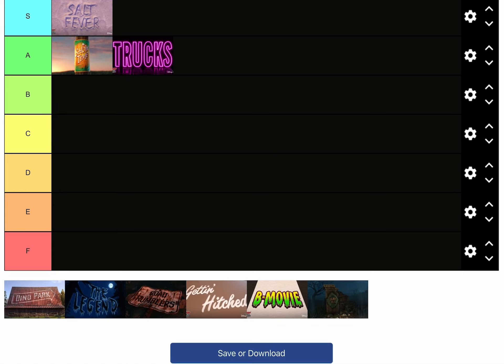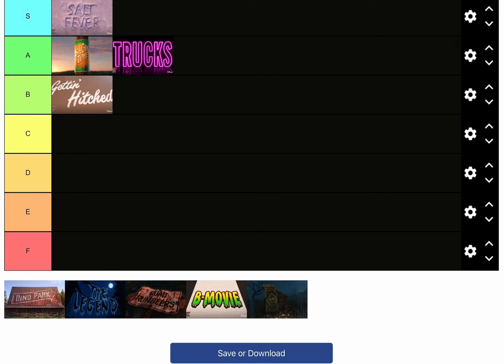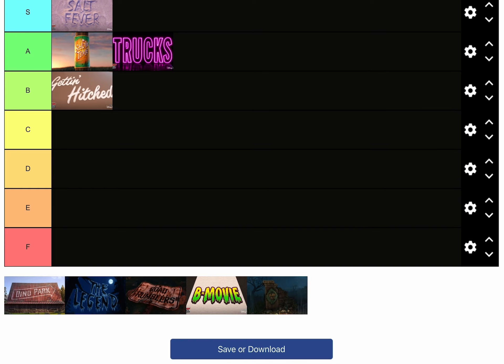For B tier, I was going to put Dino Park there, but my concern with Dino Park is it's more of a starting episode. B Movie wasn't my favorite either. I'm going to go with Getting Hitched for B tier. It's the finale of season one, it shows Mater and Cruz, and it deserves its spot. That episode was a really good one.